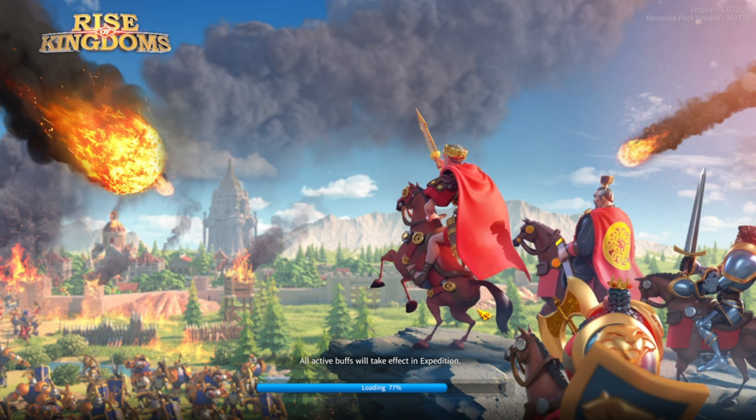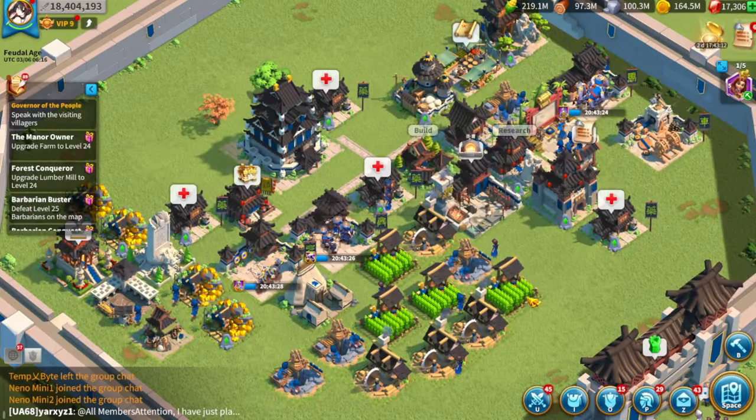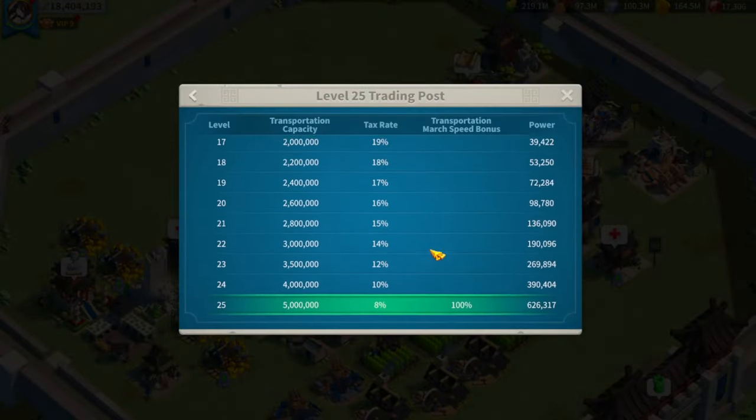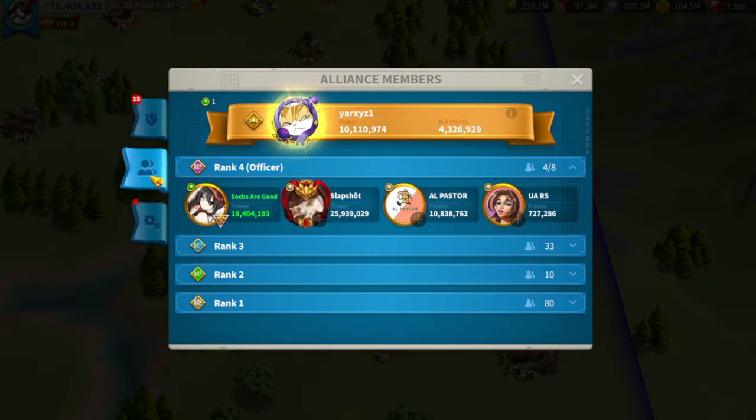I highly suggest everyone push their farms as high City Hall as possible, because you can get the Trading Post to a higher level which means you pay less tax. Most people stop at City Hall 22, but I like to push as close to City Hall 25 as I can. You also get the donkeys — they go out faster and come back faster, which helps you transfer resources quicker.